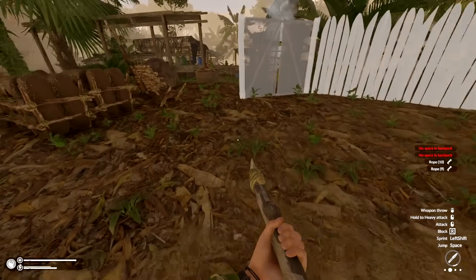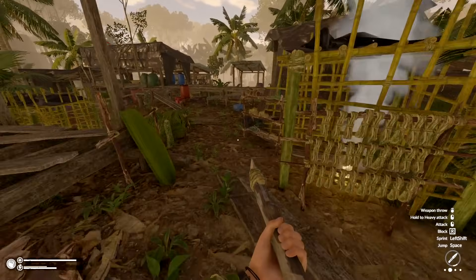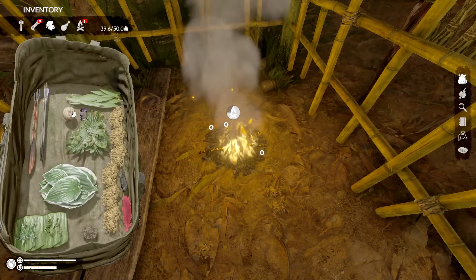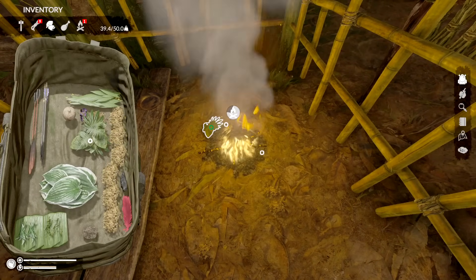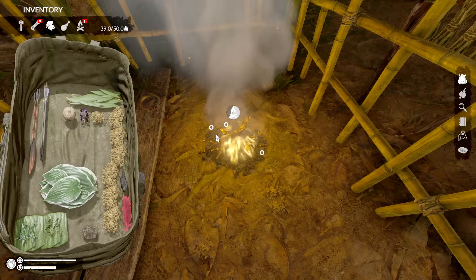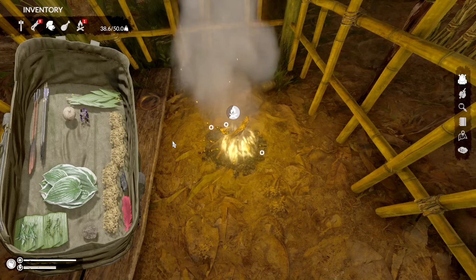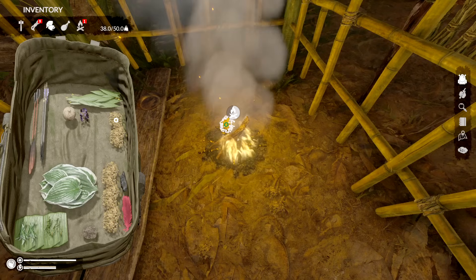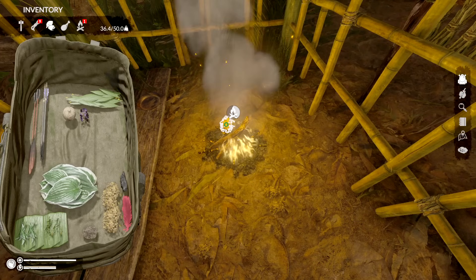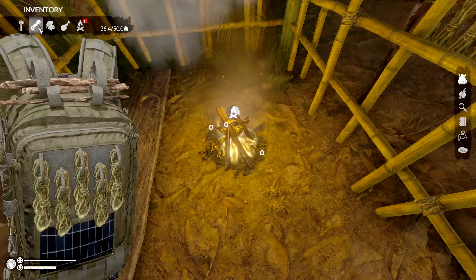We have ropes on the ground — gotta be careful. I don't have any more rope storage. Oh yeah, that's not good. I've got a lot of things to do. Let's shove this in here and add a little bit — dry leaves in there. Yeah, good — let's do stacks of dry leaves. Get rid of some of these — I have way too many. That is perfect.